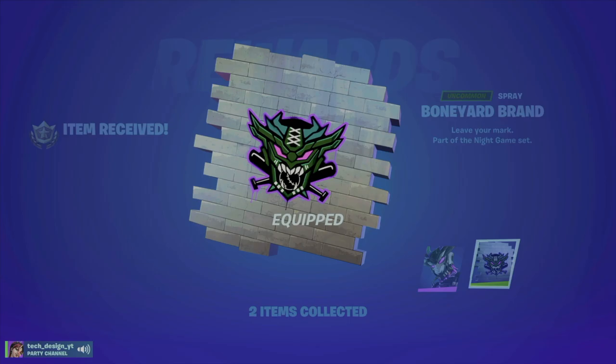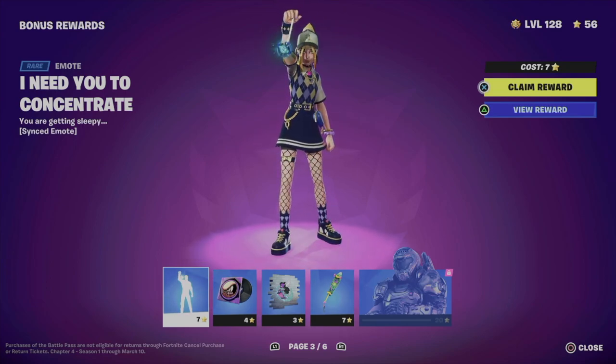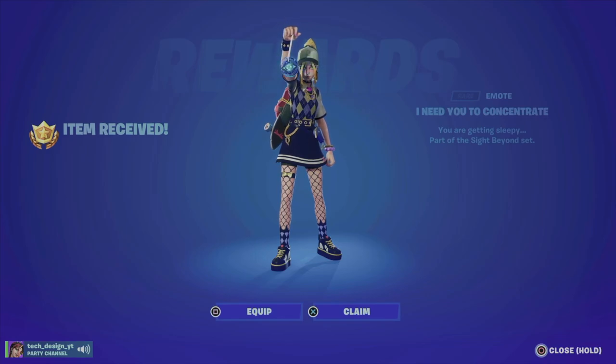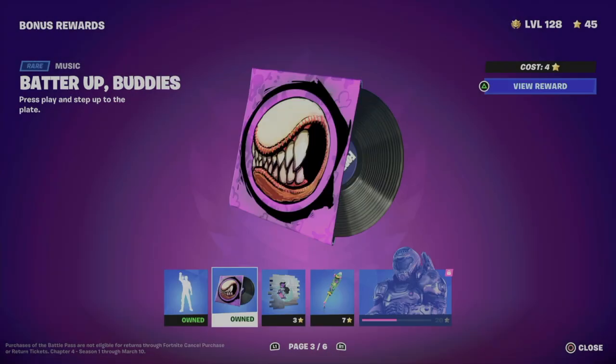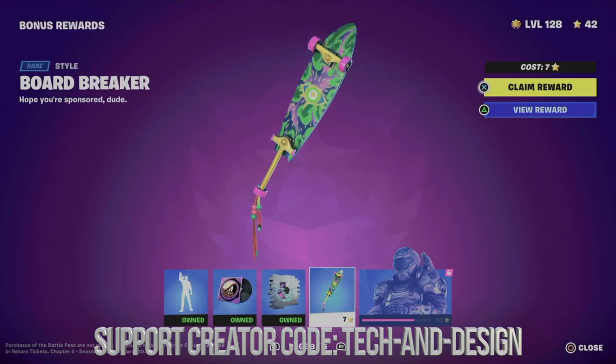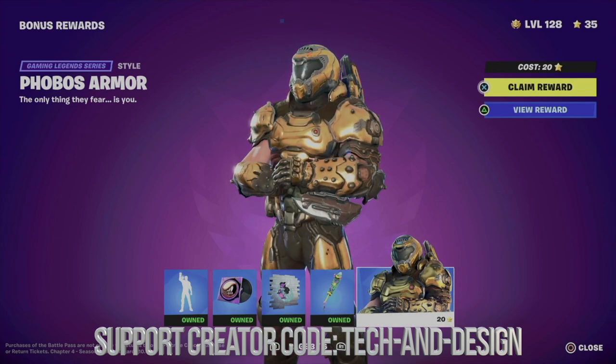You also get a spray, so you do get both things from here. We can go to the next page by pressing R1. Right now I have 56 battle stars and I'm level 128. It depends on your level — don't pay too much attention to the battle stars, just focus on your level. Next up we get a music track, a spray we can equip, and this awesome style.